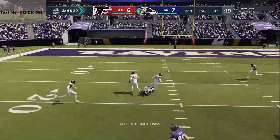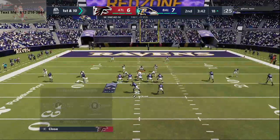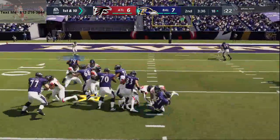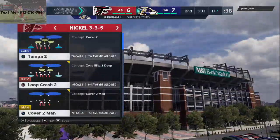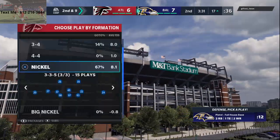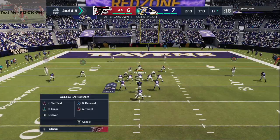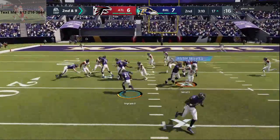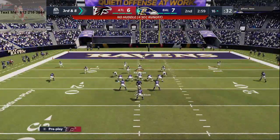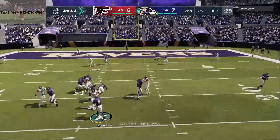How is that a non-interception? I'm right there. Inside zone give. All right, Deion Jones, we're done with you. There's that nickel 335 run D — that's run defense out of a pass defense. Thank you. There's Keanu Neal.